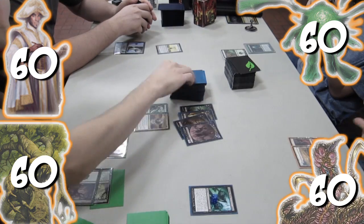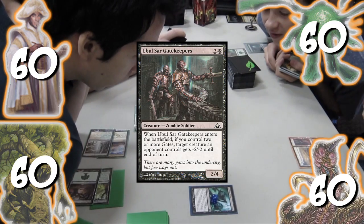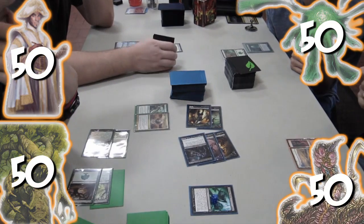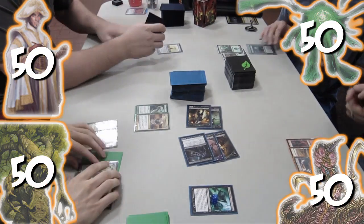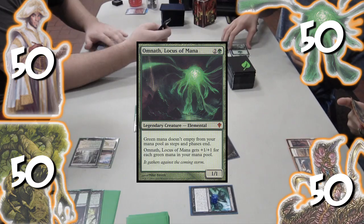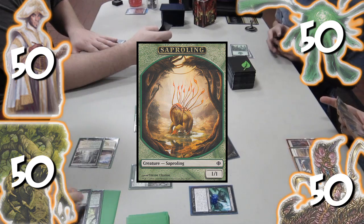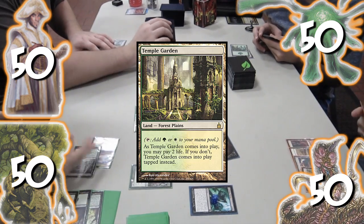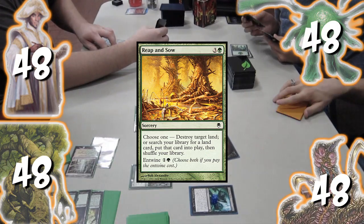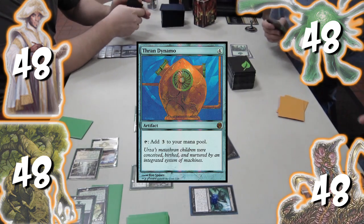The horde unleashes four zombies and then casts Ul-Bulsar Gatekeepers. The horde attacks us for ten. Trey misses a land drop in an Omnath deck and then casts Omnath. I cast a Verdiloth and kick it for five Saproling tokens. Jon plays Temple Garden untapped, dealing the team two damage, and then casts Reap and Sow, putting Boros Guildgate onto the battlefield. Nick casts Thran Dynamo.